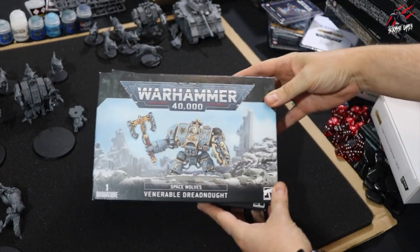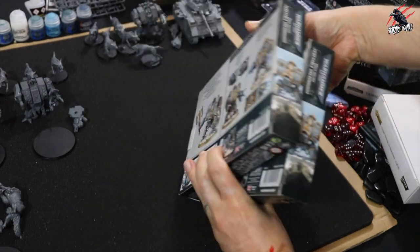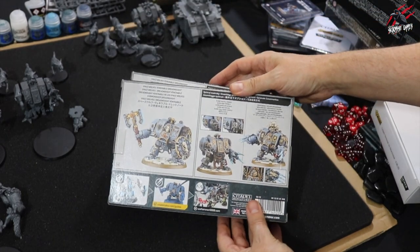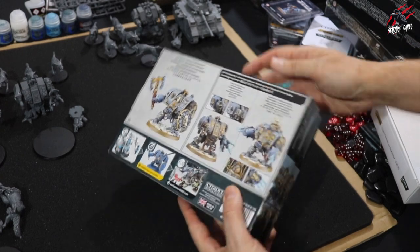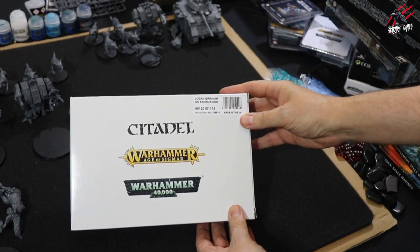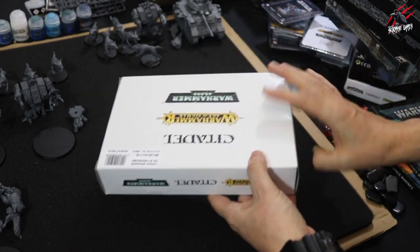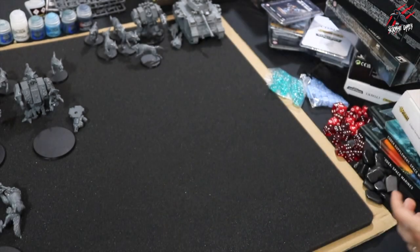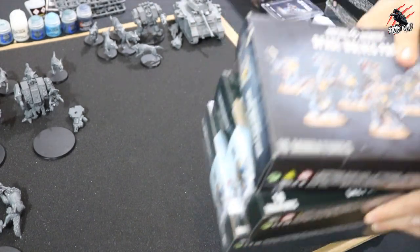We've got two Venerable Dreadnoughts, and you can build these in different ways — as Bjorn, Murderfang, or a regular Dreadnought in the Wolfen style with the axe and the shield. Then there's Logan Grimnar — awesome model on that sleigh. You can also have the model separate to the sleigh if you want to play him as the individual model.